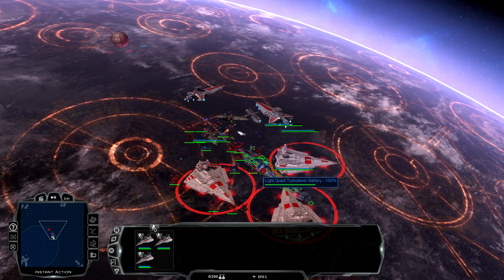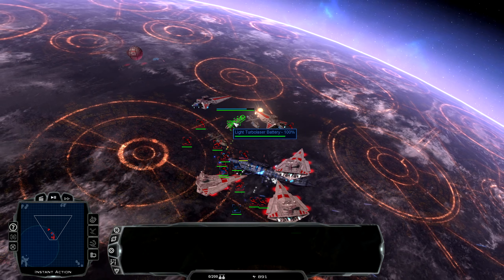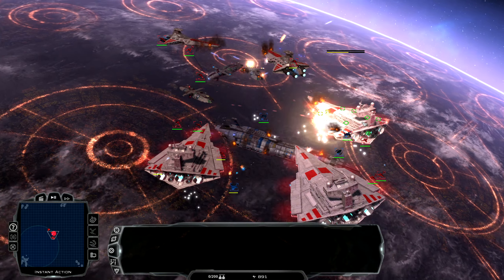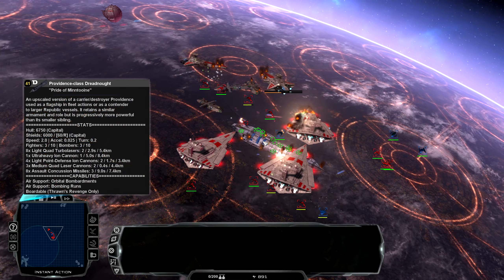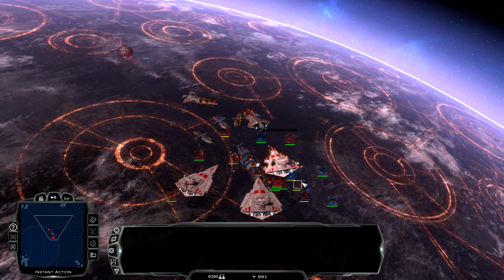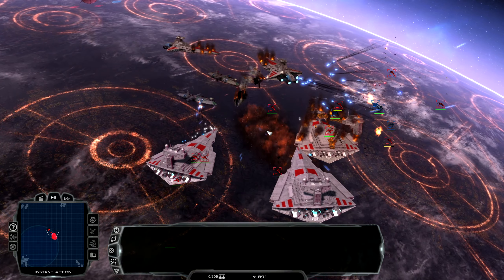Alright, gotta give these guys the super boost. The Venators will target one by one — hopefully just tick them out and possibly survive. So one Victory has already lost about half its health, while the other two are going strong. The Providence is getting pretty low. The Venators have also lost around half their health, but one Munificent is very low. One Victory is officially down. Y-Wings, do your thing — the Providence is down.